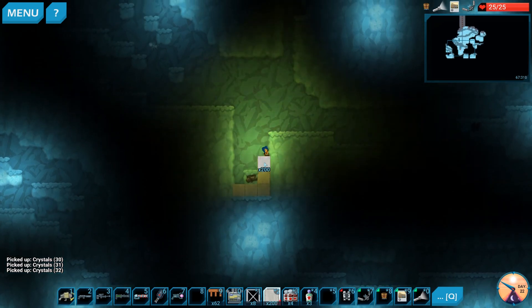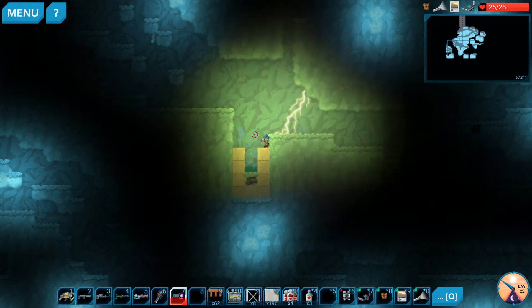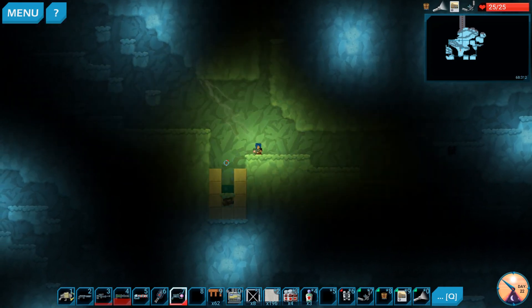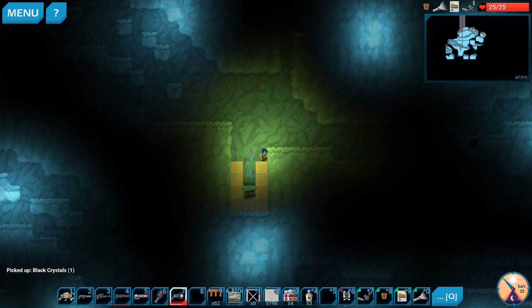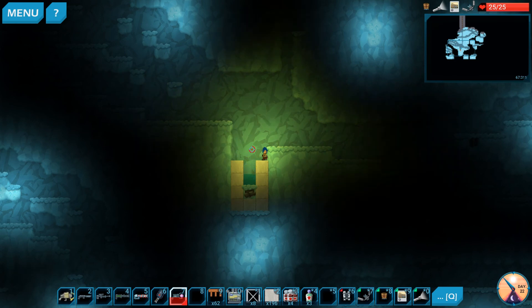We're going to cheat a bit because we need six black crystals and I don't feel like running around finding them all. I'll teach you a secret - there's actually an achievement called crystal manipulation or something, which is to grow a black crystal. You can grow them by getting them wet, and you can do that using the lightning gun because it creates water.